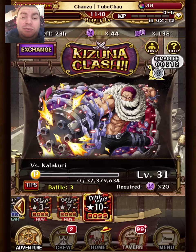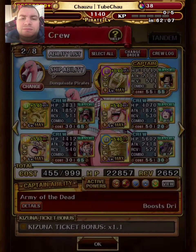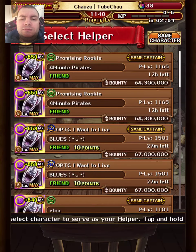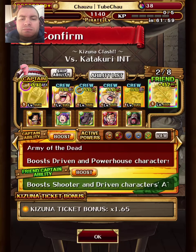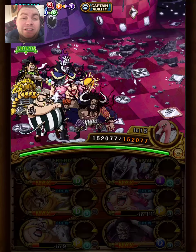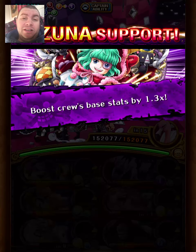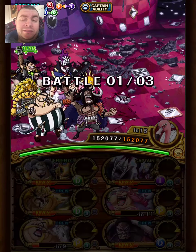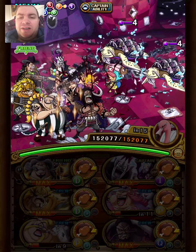Moving on to the INT variation. INT is pretty straightforward for this team. Stage 2 is basically nothing — it just tries to blow away, so you resist that with Capone crew. Just use Moria to get matching orbs or a boost, and we can easily move on to the final stage.